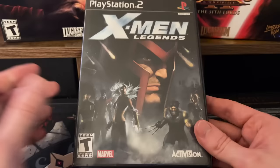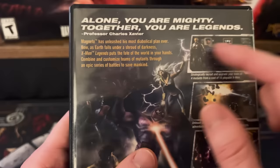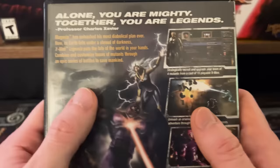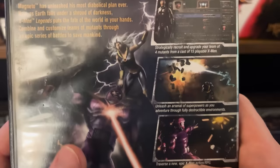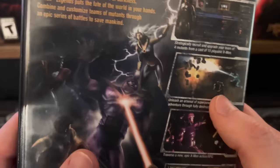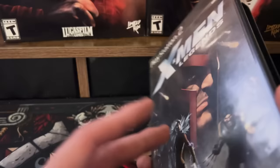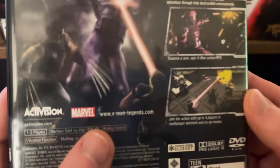On the back of the box it says: 'Alone, you are mighty. Together, you are legends.' From Professor Charles Xavier. It says Magneto has unleashed his most diabolical plan ever — now as Earth falls under a shroud of darkness, X-Men Legends puts the fate of the world in your hands. Combine and customize teams of mutants through an epic series of battles to save mankind. On the right side it says strategically recruit and upgrade your team of 15 playable X-Men, unleash an arsenal of superpowers through fully destructible environments — a little bit of a stretch there, it's like barrels and trees — traverse a new epic X-Men RPG, and join the action with up to four players in multiplayer skirmish and co-op modes.